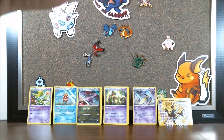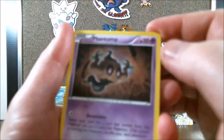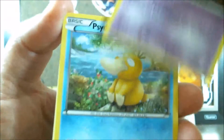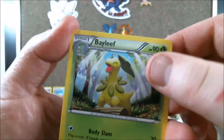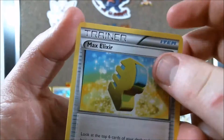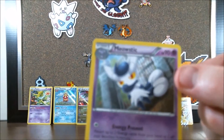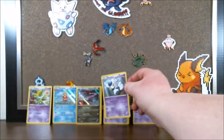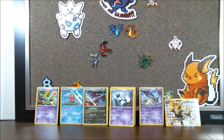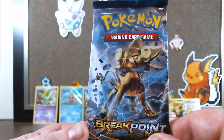One more pack to showcase — the artwork on this one is the Moxieray Break, which you can now see in the background. Fantastic artwork; I'd rather see its inside though. Here's hoping we get an EX. This pack gives us a Skorupi, Bellil, an unfocused Pangoro, Rowlet, a Spur, Professor Sycamore, Misty's Determination, Swanna, and a Palpatoad. Our rare is a Seismitoad regular rare. Still no EXs.